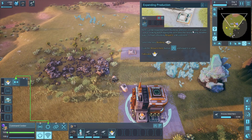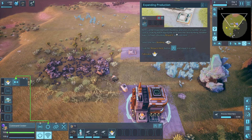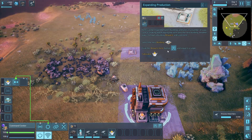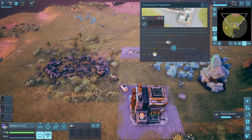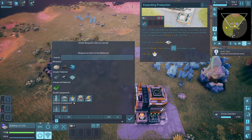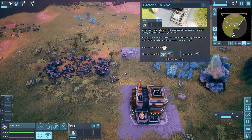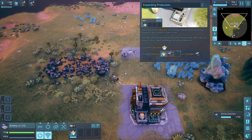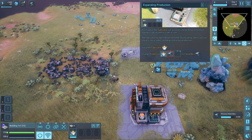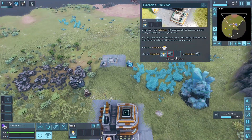Items can be moved between buildings and units by clicking and dragging, or by using the request button. I'm guessing that's here - the request button. I'd like to request one of these. That makes sense - if you've got a stockpile you can just request it to be brought to you instead of dragging it across the planet as we get bigger.